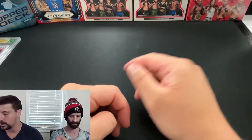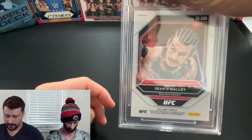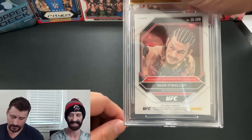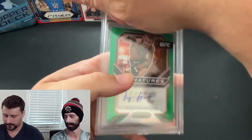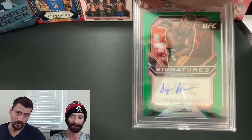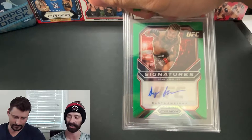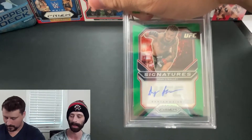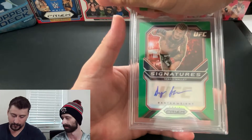Lastly, probably one of Chris's biggest hits he's ever pulled himself — a Sean O'Malley green prism signature auto from a retail UFC prism box. Not only that, but in the same pack he got an Aljamain Sterling pink pulsar numbered out of 42. Green prism is a tough grade because of print lines and manufacturing difficulties with such a shiny card, but when we looked at it under light we felt it was worth a shot.